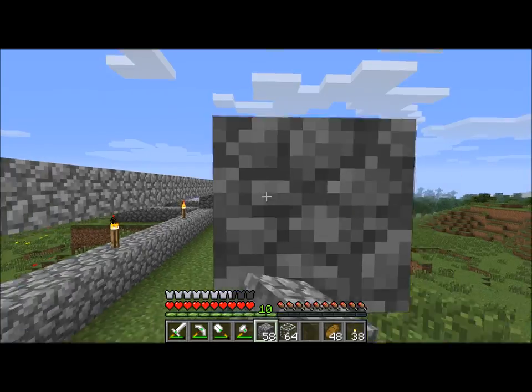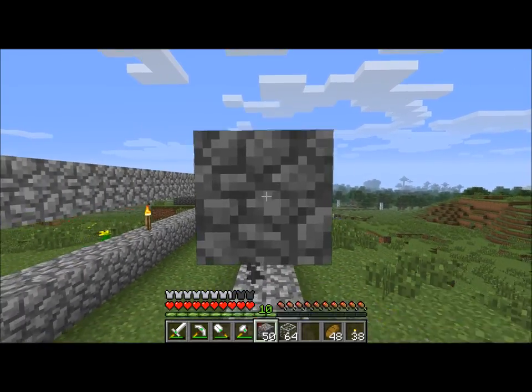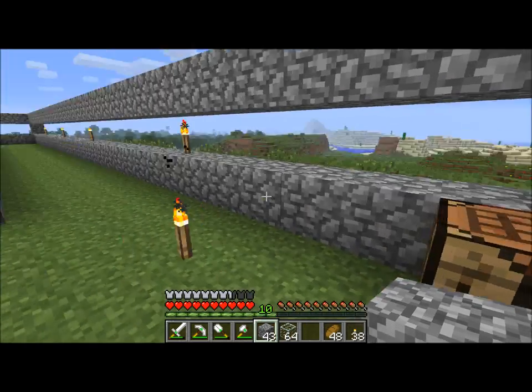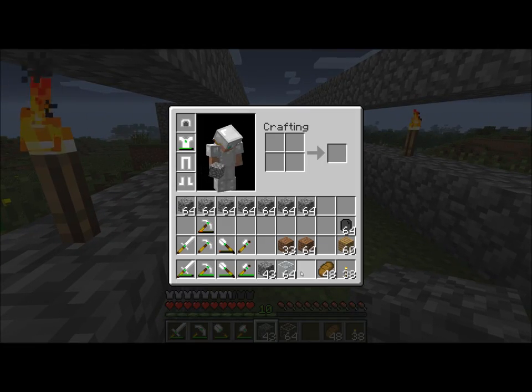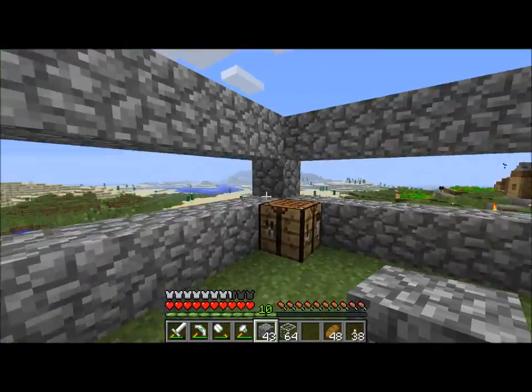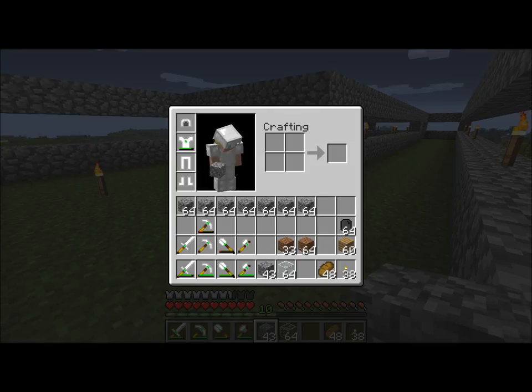Cobblestone again. We've got quite a few stacks of cobblestone. It turns out that digging a 3x3 hole down a good 68 blocks is kind of a lot of stone, really. And some dirt.